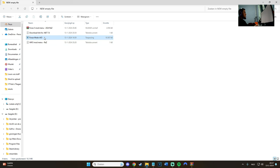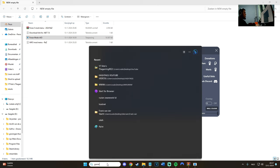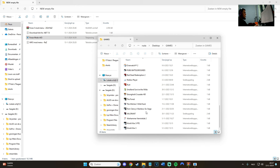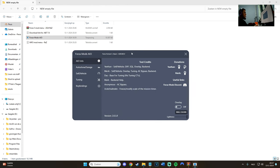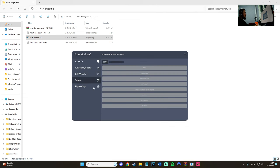First thing first, we can open it already. Let's open it — I'll show it to you. This is the mod menu. Shout out to everyone that worked on it. As you can see, you have a bunch of stuff here — Auto Show, Garage, Self Vehicle, Tuning, and Keybinds. We can't open it right now because we need to open the game first. Let's go find Forza Horizon 5.